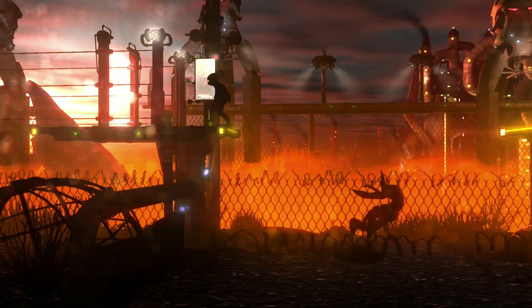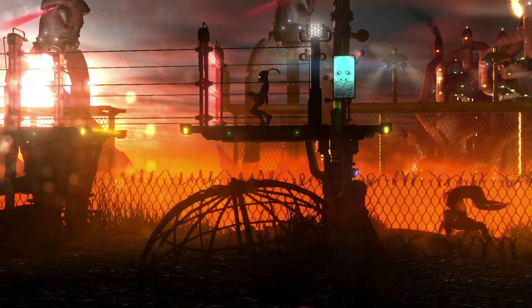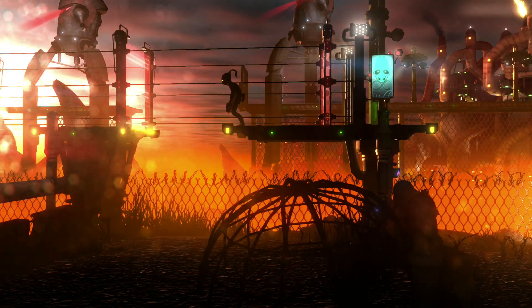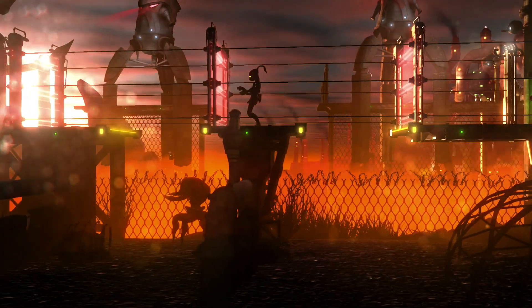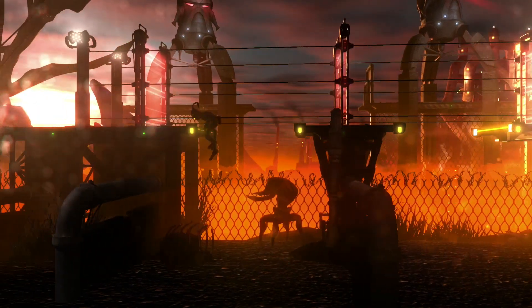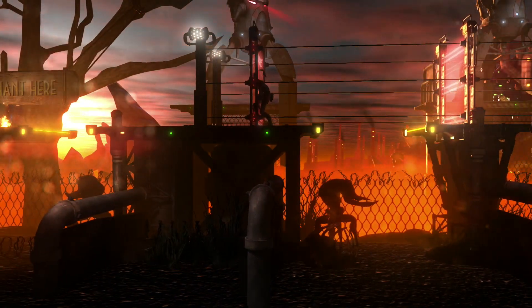I'm just showing you how to do this. As you can see, we're in the chapter Stockyards and we're going through making sure we do not get hit, do not trigger any of the lasers or mine triggers, and do not trigger the alarm. Also by not dying — so we're just going to go through and not die for this whole chapter.